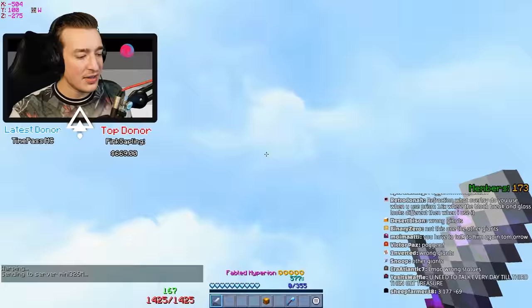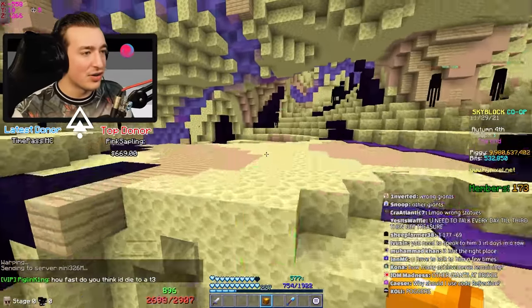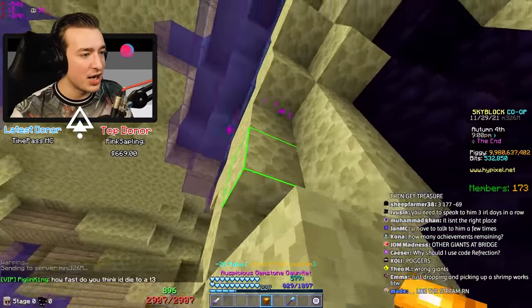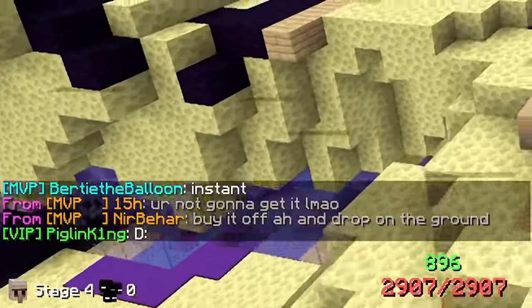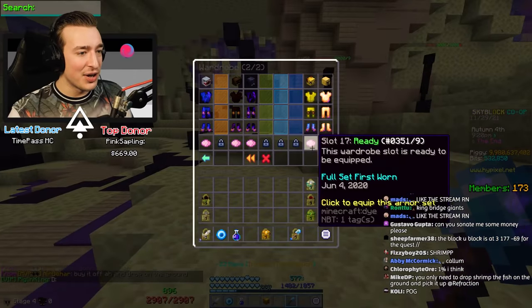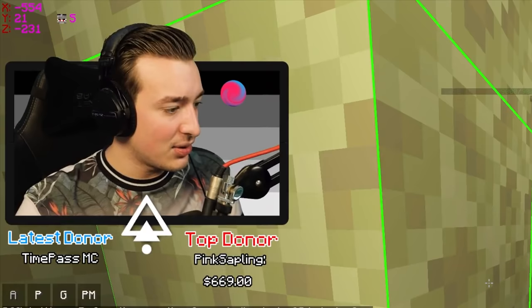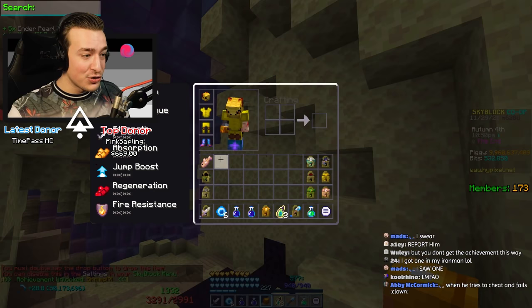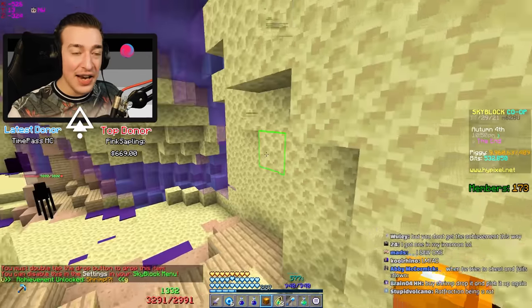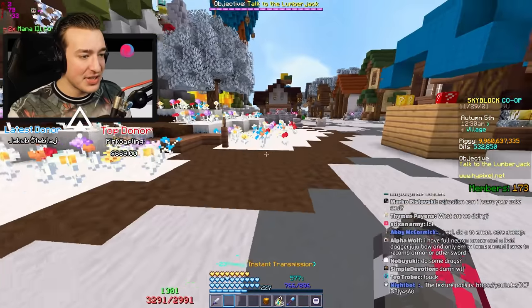Now we'll go to the End - it's time to find Shrimp the Fish! We just need to find shiny blocks down here and eventually one of them will give me Shrimp the Fish. We'll get the magic find on because why not. Oh my god - Shrimp! There's no way I just got that second try. YouTube shock thumbnail face moment!